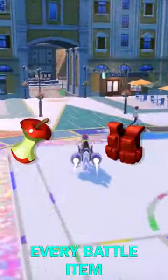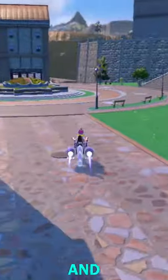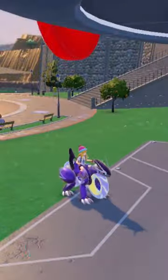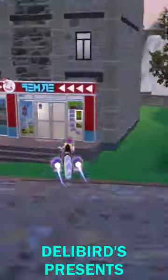This is where to get every battle item, breeding item, and where to buy bottle caps in Pokémon Scarlet and Violet. Literally in Mesagoza, if you go to this Pokémon Center and just ride 2 seconds down the road, there's this shop called Delibird's Presents.